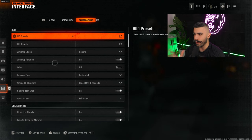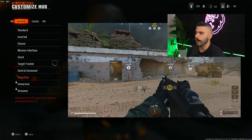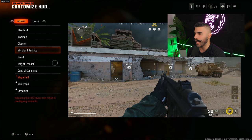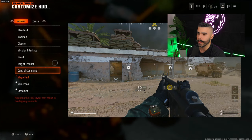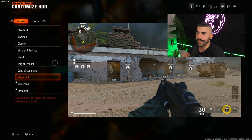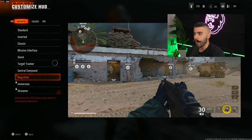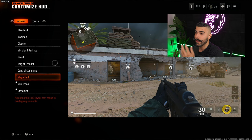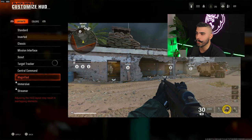Now the gameplay HUD — something completely new in Black Ops 6. If you go to HUD presets, they have a few built-in options: standard, inverted, classic, and others. I really like magnified — it basically makes your HUD bigger and zoomed in on your screen. A bigger mini map means you can see and read information easier, which is only better for you even from a competitive standpoint.